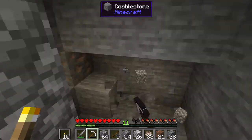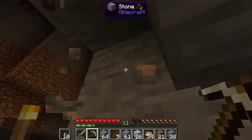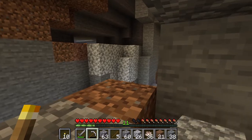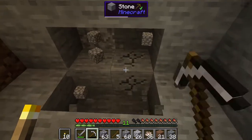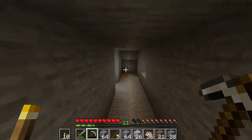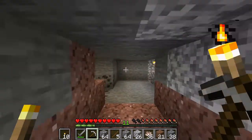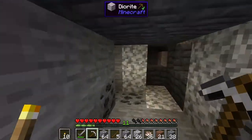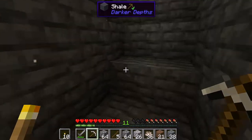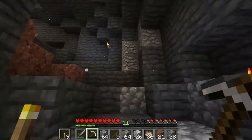I'm tidying up this area to make it nicer. I block off the spot I just mined and notice some obsidian — I can't mine it without a diamond pickaxe, and I don't even know how diamond works in this modpack yet. I'm heading back to smelt the gold and ingots I've obtained, though at this point I don't even know where I'm going.